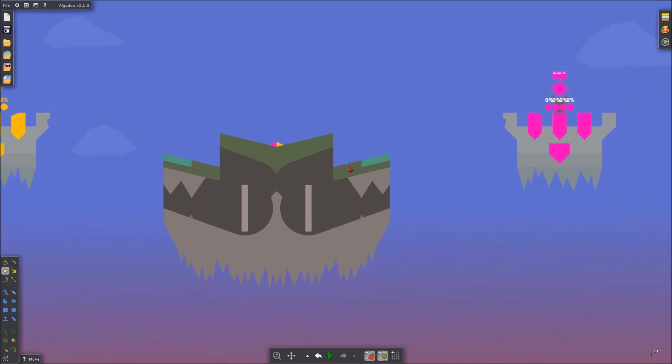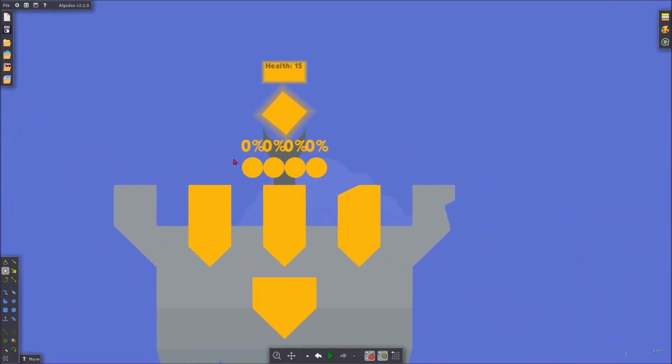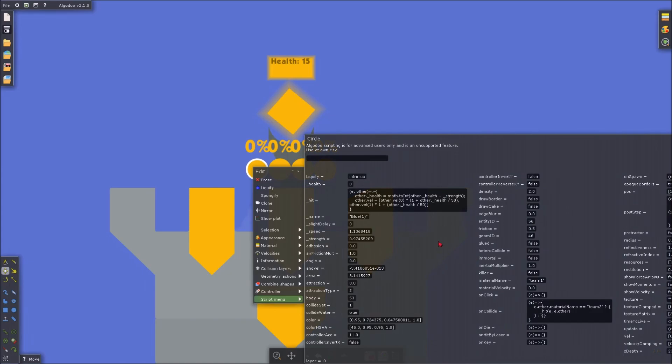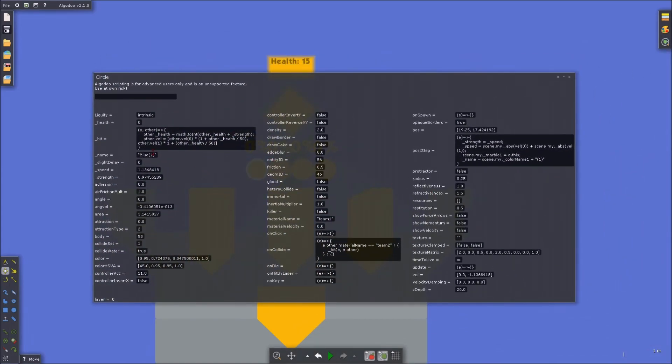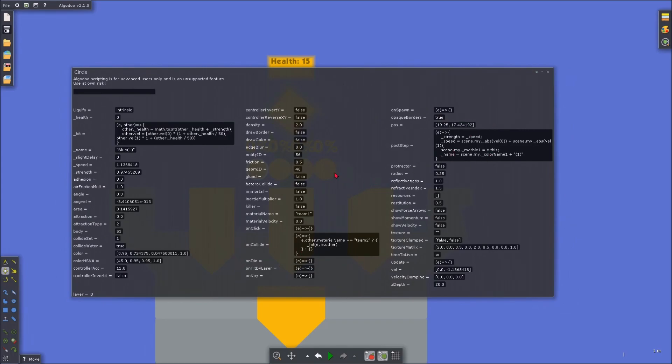You can see this castle theme - these blocks bounce the marbles up here. You already know this because you've already seen the episode. Let's start with the actual marbles. If we right-click on one of the marbles and go to the script menu, you can see all this stuff. I've got a function here which is in the same format as any other function - it goes in parentheses, all the arguments, which for most of them is just 'e', which I believe represents all the variables related to the object. Then equals-equals, then the greater-than symbol, then curly brackets, and everything is in the curly brackets. That's how on-collide works, that's how on-die works, that's how post-step works.